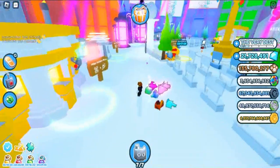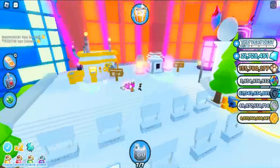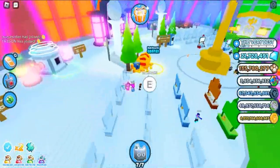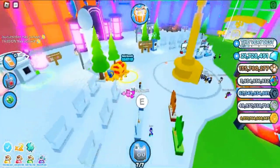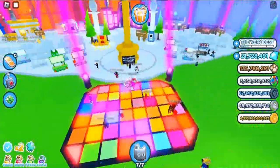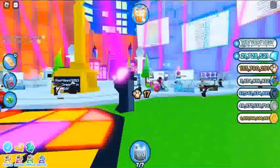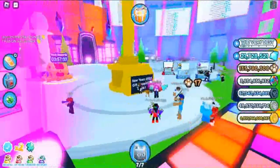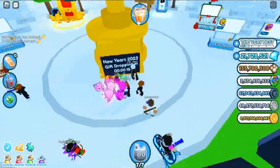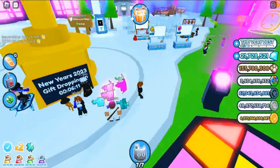The pets included in the egg are: Party Crown Ducky at 80% hatch chance, Party Crown Corgi at 15% hatch chance, Party Crown Elephant at 4.5% hatch chance, and Huge Party Crown Ducky at 0.5% hatch chance. Find out pets' values in Pet Simulator X — link is in the description.